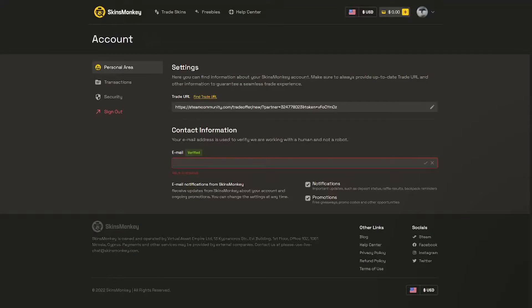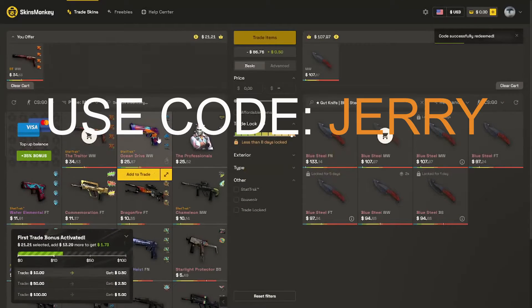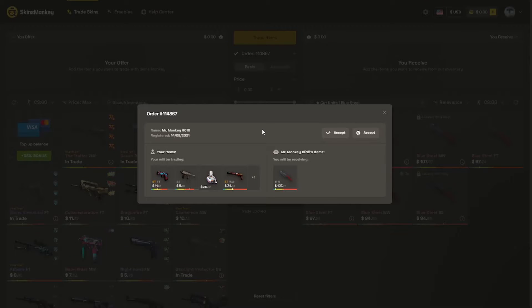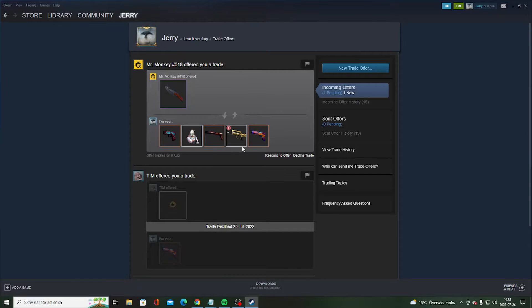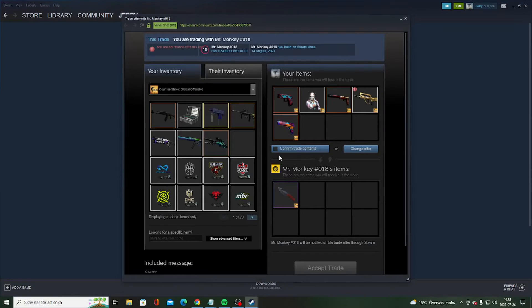This video is sponsored by Skins Monkey. Just log in through Steam, add your trade link and you're good to go. If you'd like to get a knife for a bunch of cheap skins, use code Jerry for $5 free on your first trade. Just trade and you will receive the trade within seconds — I already got my offer and it's ready to accept. Buy skins on Skins Monkey for a cheap price using code Jerry with a 35% bonus.